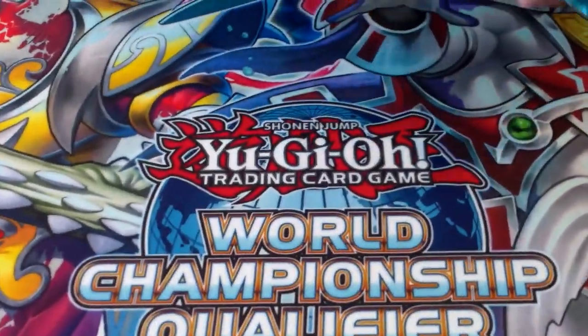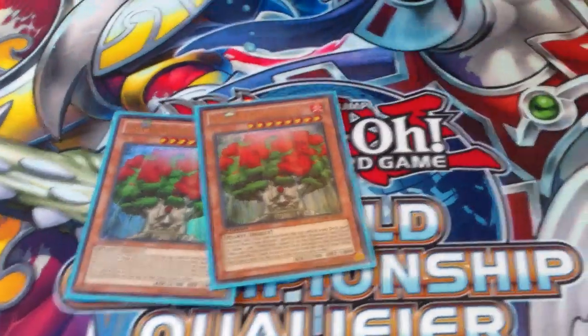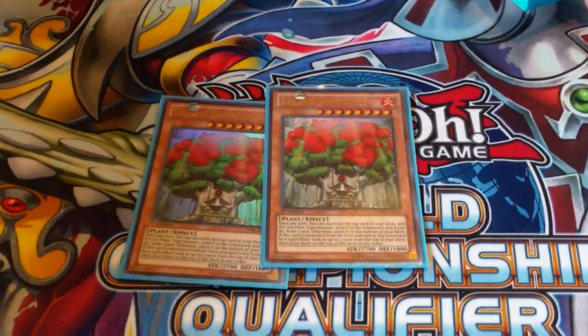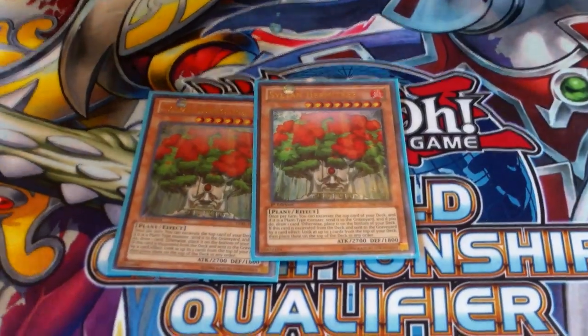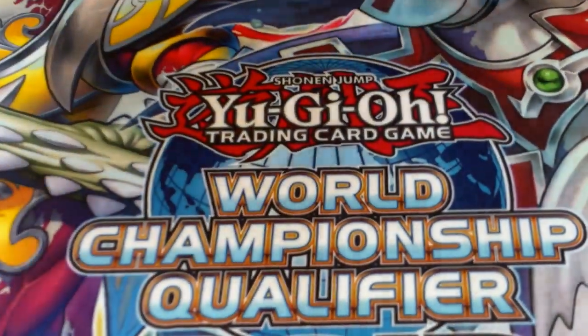Next we've got the old boss monster, the Hermitree. Just playing two of this one. I didn't really like three. Before it was okay because you didn't have Sage Koya, but Sage Koya came out, so in order to fit three Sage Koya I dropped this down to two. That works perfectly — remove one tree, put in another.